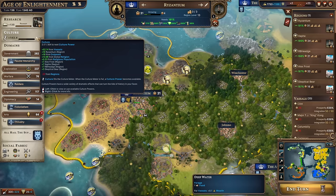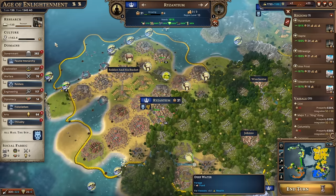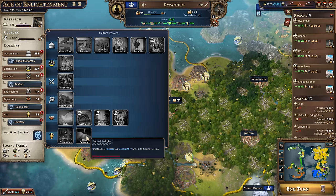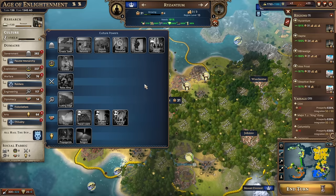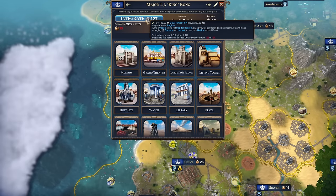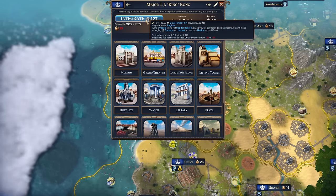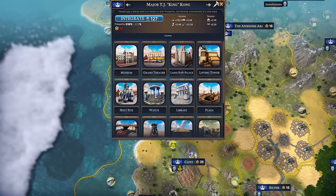Currently I'm getting minus 20 culture per turn from regions. The more regions you have, the more culture you pay. Culture is a very valuable resource — without it you can't use any culture powers, can't found a religion, can't get innovation, can't raise armies or trigger eurekas, and can't use even the best early culture power, local reforms. The culture detriment gets worse and worse: integrating a sixth region would change my culture upkeep from minus 20 to minus 31. It also eats more and more government XP — the more regions you have, the more expensive they are to maintain.